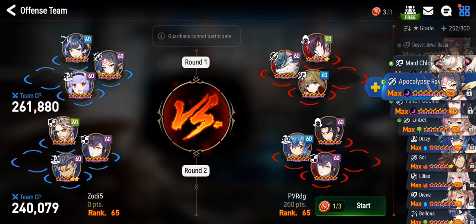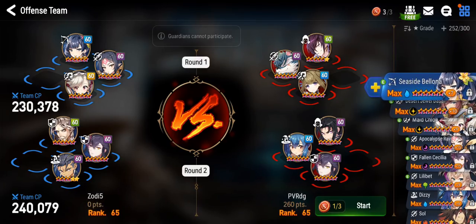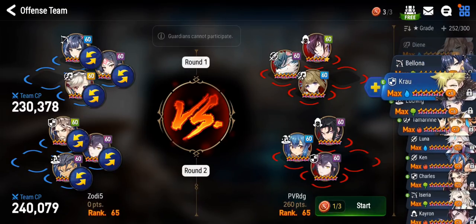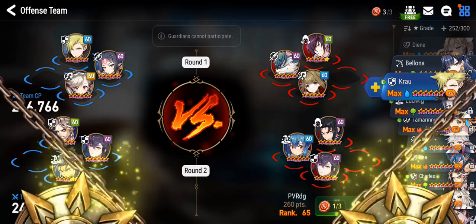Maid Chloe is pretty good, but actually Ruel would be better because Ruel would easily tank the A card. I want the attack buff on my Ravi, so let's bring Mate. And let's bring Crawl — Crawl's gonna be really good at baiting the Violet. Alright, without further ado, let's get right into the match.